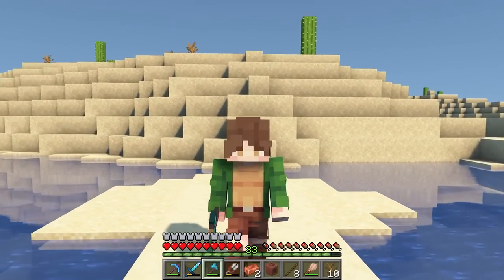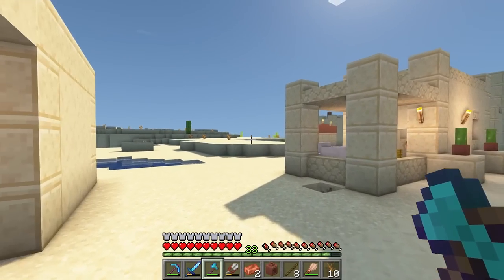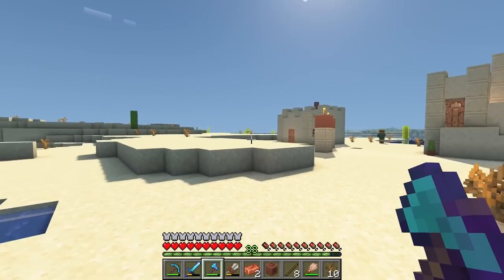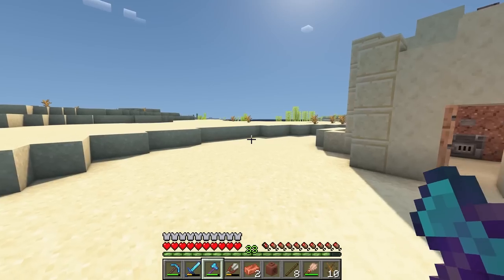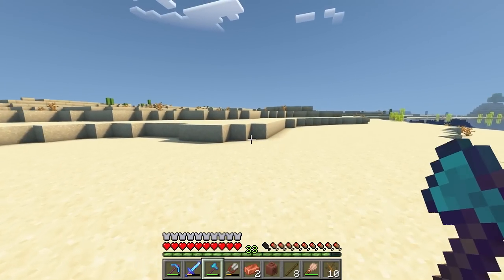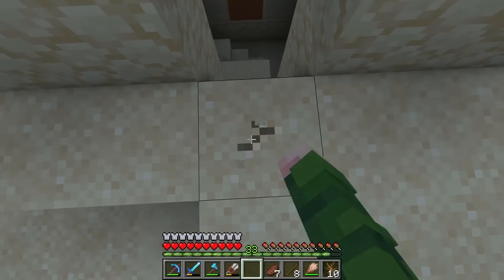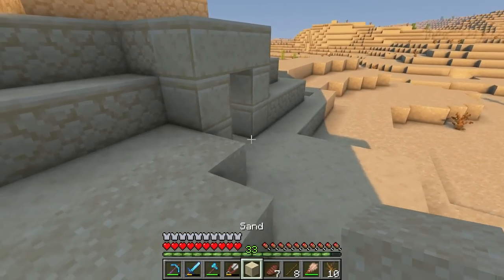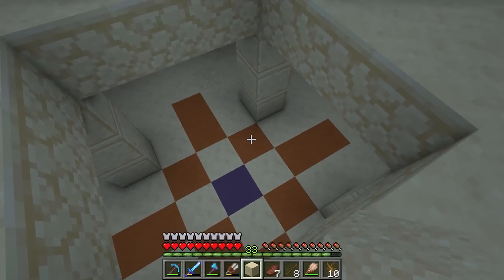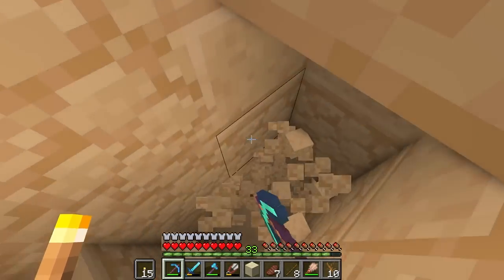We still need to solve the issue of bringing these camels home. Since the wandering trader has not made an appearance yet, I'm thinking maybe we need to go find a temple ruin so we can get a saddle. If there was a village around here, I think that means there's gotta be a temple ruin somewhere close by as well. I think that's a temple — it's a little bit buried into the ground, but I think we can figure this out. So I think this is the part with the TNT, probably best not to step on that, so we're just gonna dig our way down next to it.